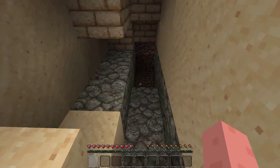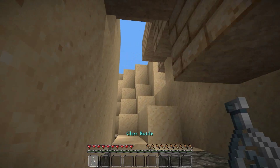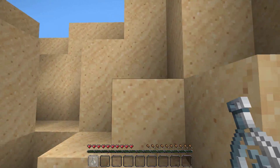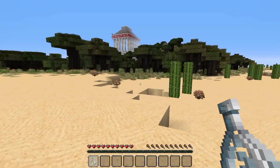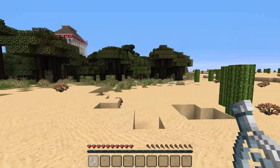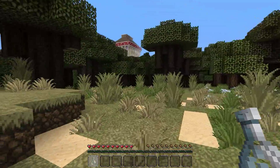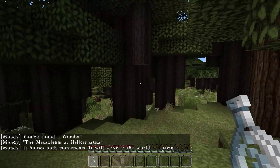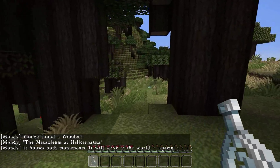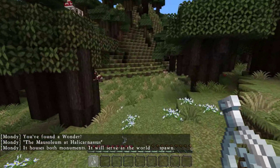Okay, there's a chest. What is in it? It's not even randomized — gosh darn it, this is exactly the same thing as they gave me in the first try. So I think this world is just generated as it is. It's actually a save file that you had to download. You found a wonder — the Mausoleum at Halicarnassus. That is a really tough name for a Dutch guy like me.